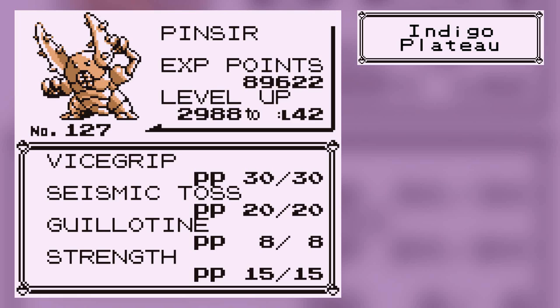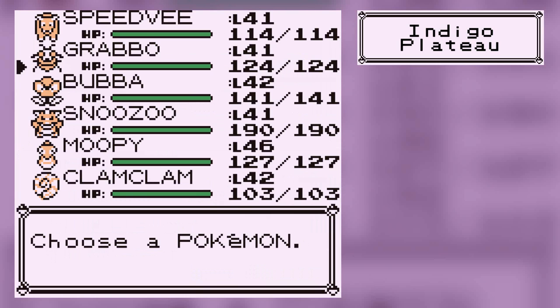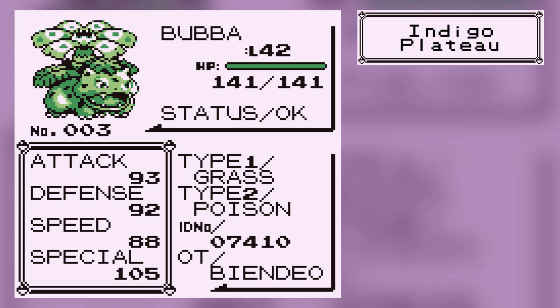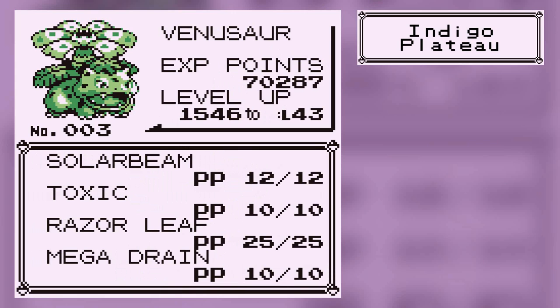He can learn Hyper Beam, but I don't have enough money for that now and I really don't feel like going back to the slot machines. I would like to teach him Hyper Beam, but maybe later. We have Venusaur at level 42. I taught him Solar Beam a while ago, and I taught him Toxic over Poison Powder — he's like the only poisoning guy. He also knows Razor Leaf, which always crits, and Mega Drain, which is always nice to have.